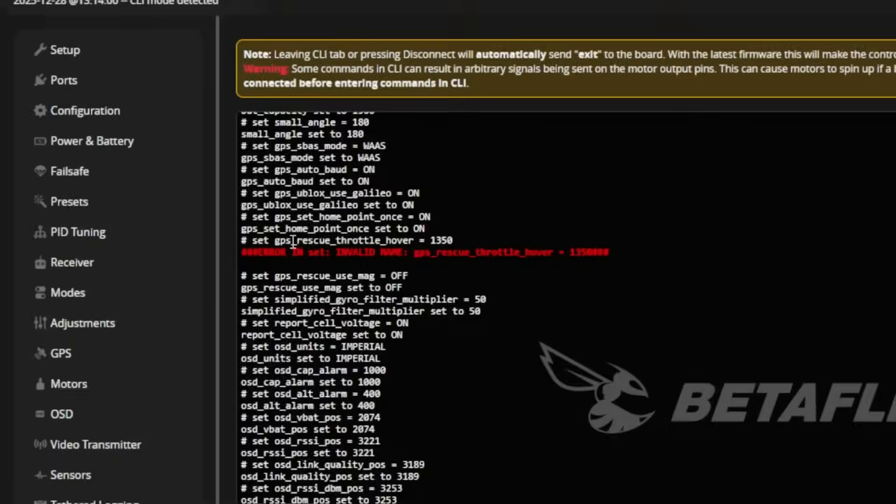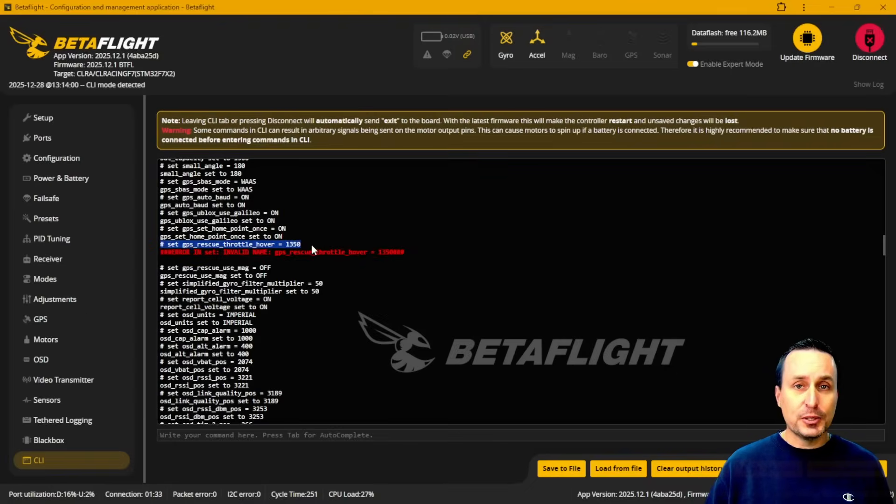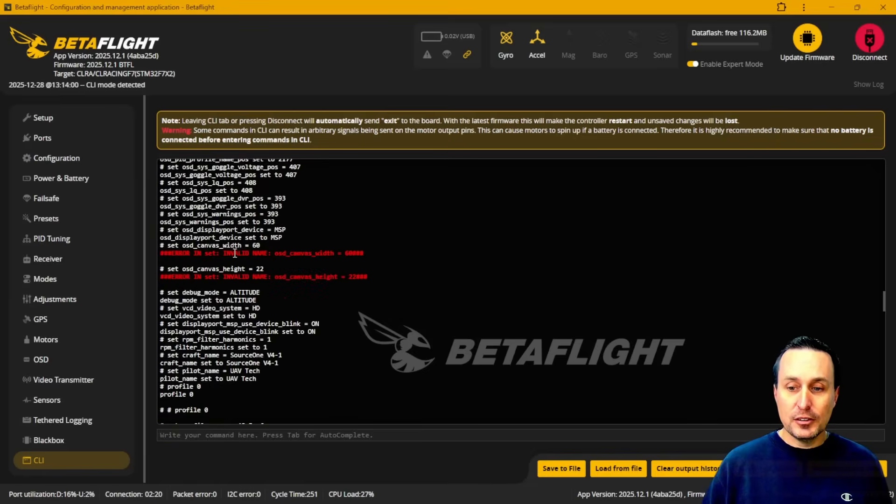Coming down, you'll see a GPS rescue throttle hover warning. I had tweaked the rescue throttle hover on this quad — that's the hover throttle point or position when it first goes into GPS rescue mode. It's going to be ignored and left at default. Most people probably won't have that unless they're using GPS rescue. Betaflight defaults are pretty much always safe, so no big deal there. The canvas height warning appeared because this quad had an HD OSD and now the test board is set for analog — again, it just ignores these and leaves the default.